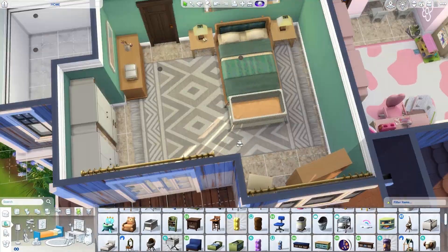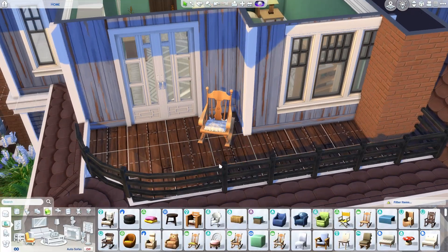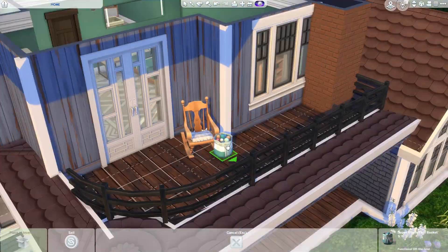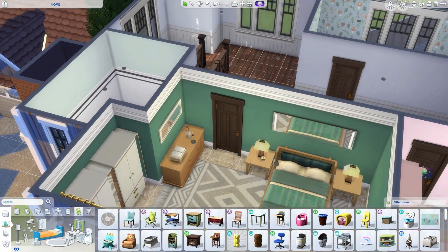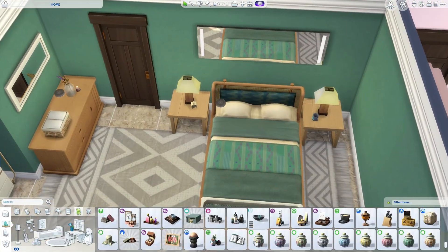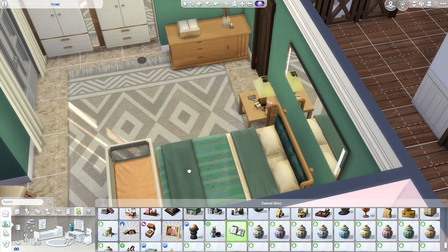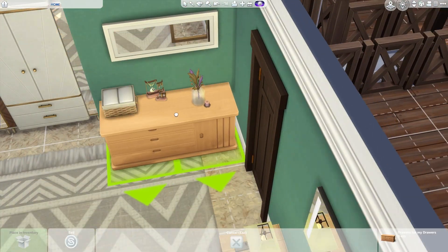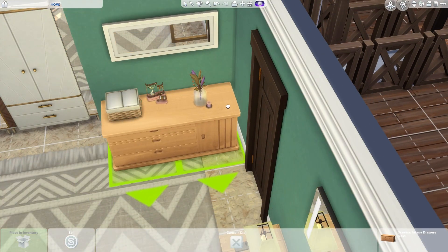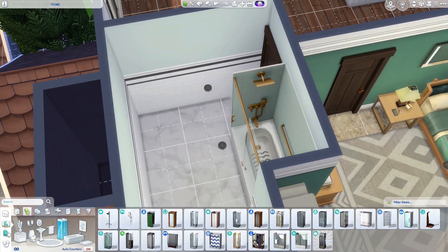I did put a crib in here too - like a travel cot for the infant to stay in if he's getting fussy. I just really love this house as a whole - it feels very family-oriented, cozy, and I can see myself actually playing in it. When I'm building, sometimes I like the house but probably wouldn't play it. I tend to try and make them as functional for myself as possible when building for myself.